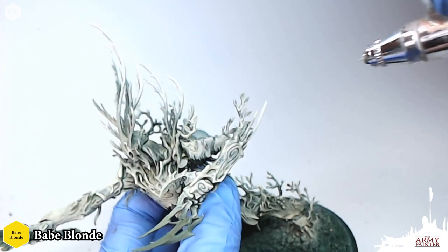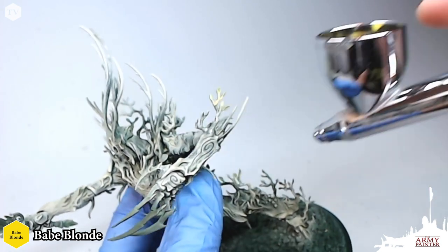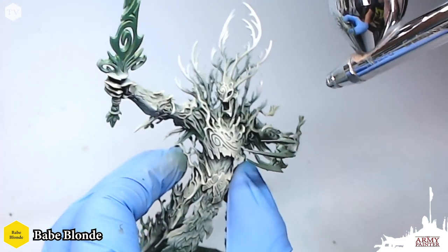Before we move on to the rest of the model, I want to bust out some Babe Blonde and apply this to the little leaves on the saplings that are growing off of our tree monster. We'll come back to this a bit later.